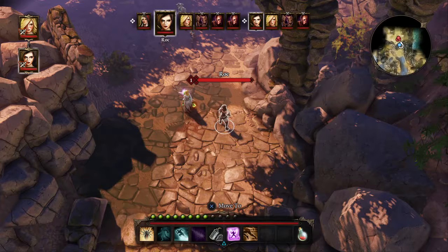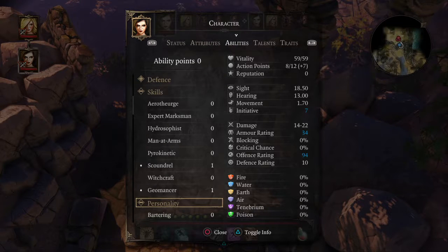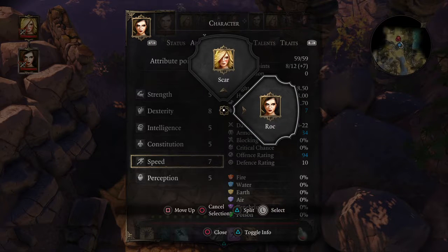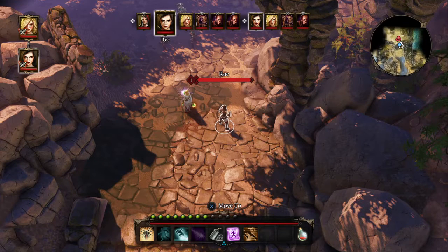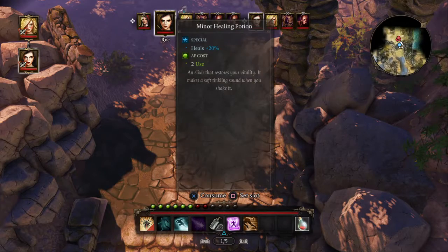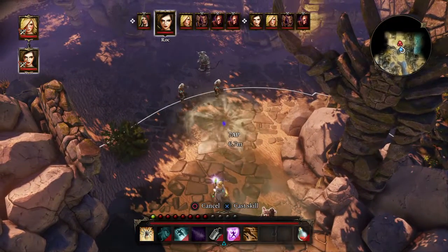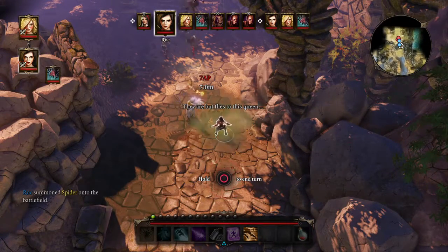Because Rock has a higher speed versus Scar, she goes first. The top bar shows the sequence of characters taking their turn of action. Press triangle and we can summon a spider and put it right here in front of this guy.